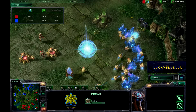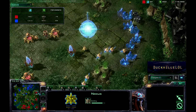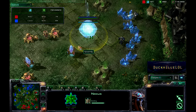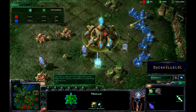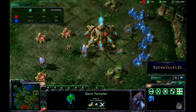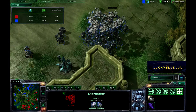Two Marauders over here — I think they missed the bus home. They're going to take out some probes, which is really good for Soundwearer, potentially taking out another Nexus if he gets more forces in. A Zealot and a DT warp in to take care of these stray Marauders sitting over here.